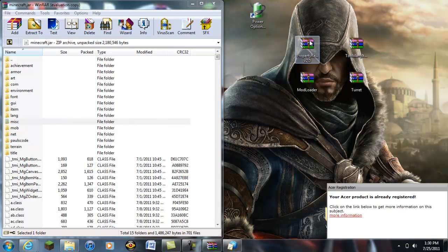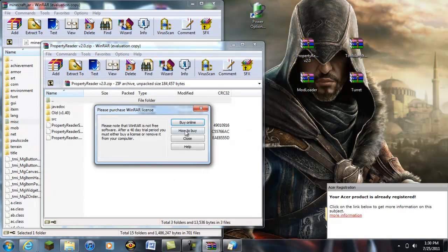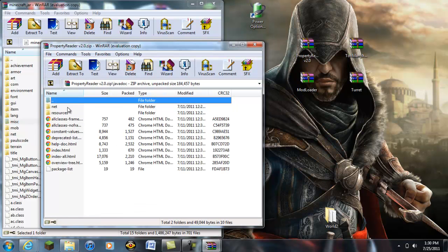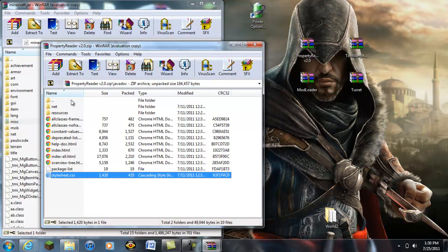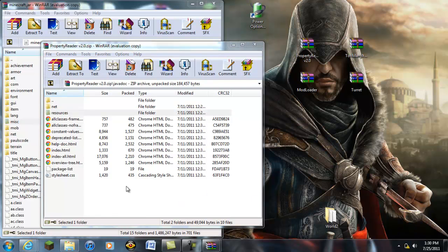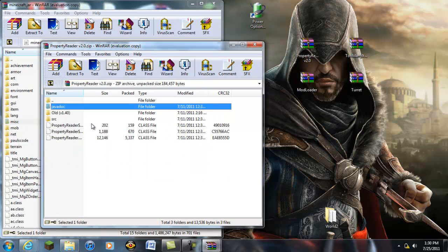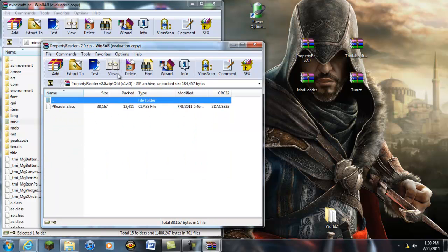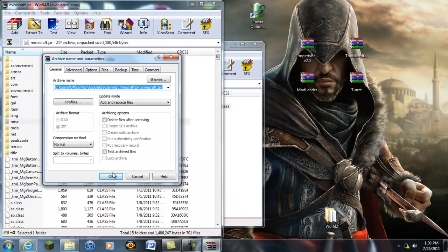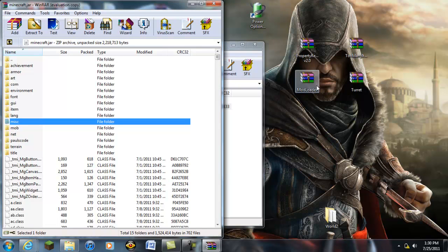Now open up property reader. That's annoying to deal with. What I like to do is go to the old version and then just use the preader.class — it should work just as fine. I mean, that's why I use your finite water and that works perfectly.